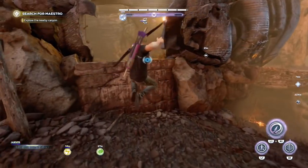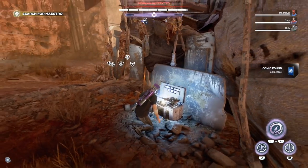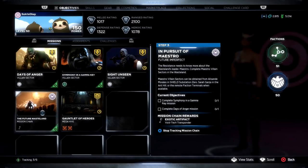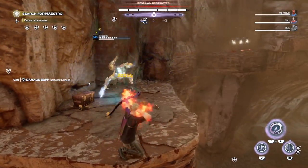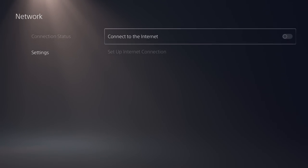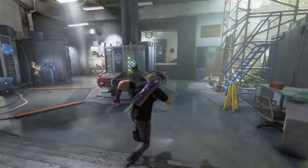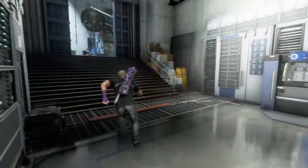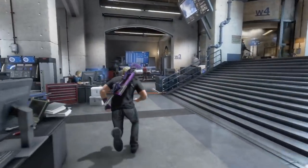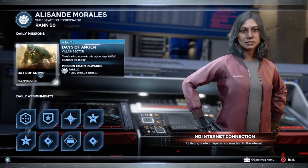Now step three is when everything gets kind of difficult. This step is called In Pursuit of Maestro, and you have to do two villain sectors for Maestro. Now if you check the Avengers Initiative, you'll see there's only one mission to run. This is when things get a little difficult — you have to go offline on your PS5 or Xbox and turn off the internet for your console. Then load up Avengers, and if you get lucky you'll be able to see the two villain sectors for Maestro. You have to go to the Shield Substation Zero, where you'll see the two villain sectors: Sympathy and the Gamma Key, and Days of Anger.